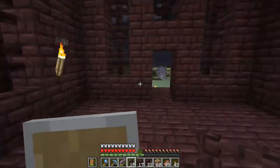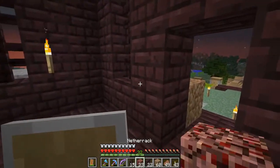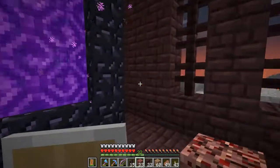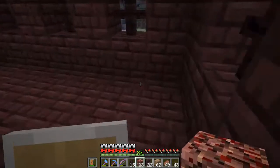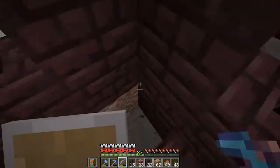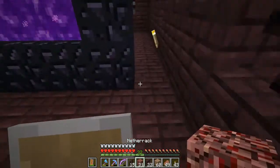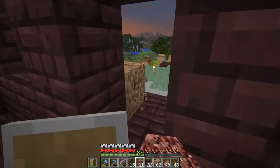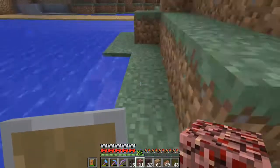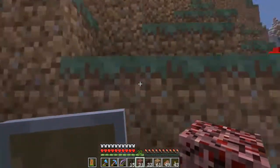Now let's try to think of what we could do with the fire. I have some netherrack, but I don't have flint and steel on me. I do want to have it lit up — I don't know if I should put it in the walls or just on the floor in the corners. I don't know if that'll give enough light. Where can I get my flint and steel? Let's go get the flint and steel.